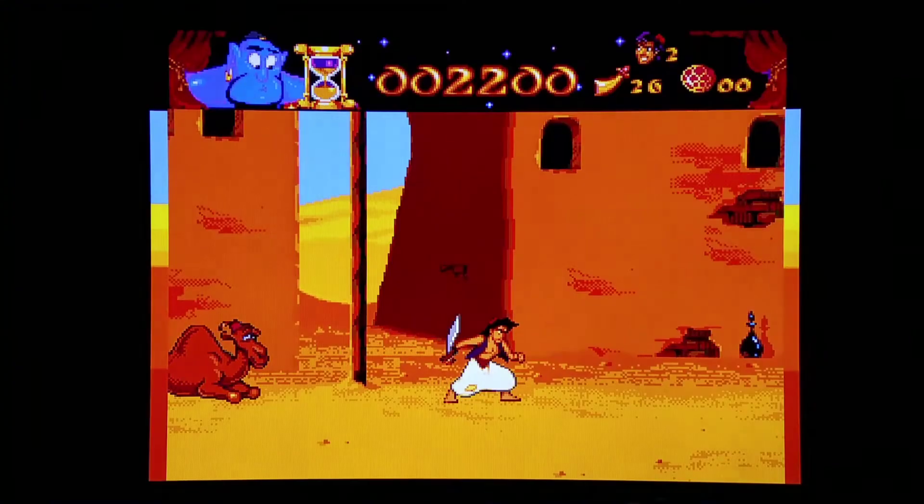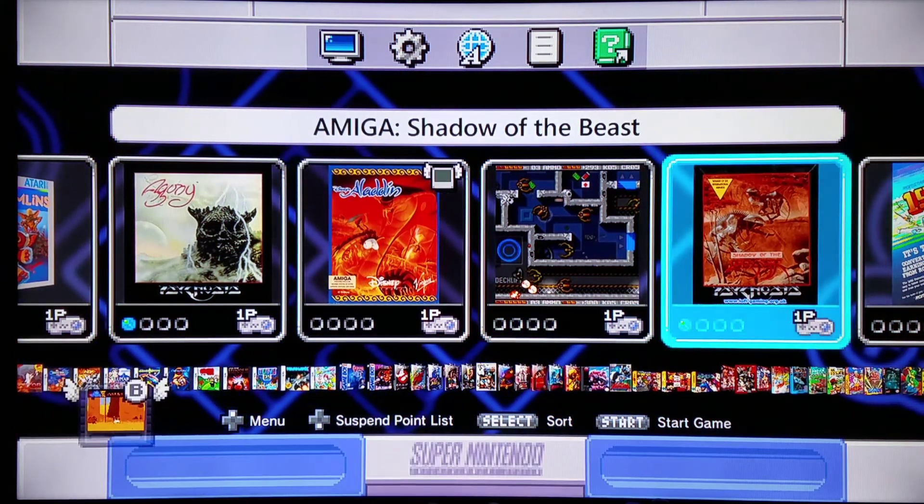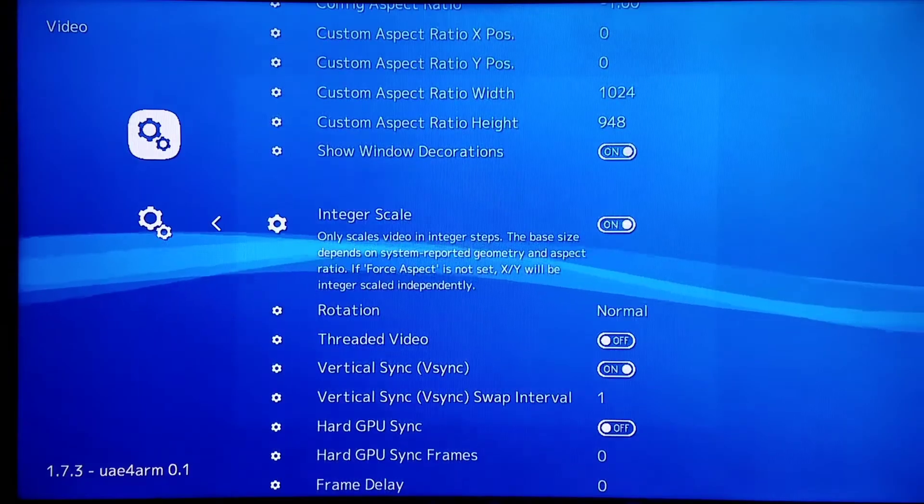We're going to move on to another test example — how about Shadow of the Beast, the game I first played on the PUAE core. You will be able to use the configuration files you've been previously using on the PUAE core, and we will be updating them for future reference for more games. You won't necessarily need to use the game-specific ones because the games are running full speed on the UAE forearm core as is. And yes, you can still do the dummy folder method — I'll do one test example with the dummy folder after I finish this game.